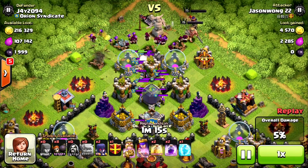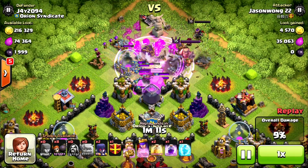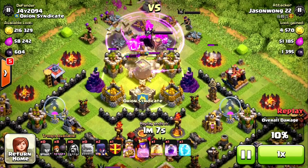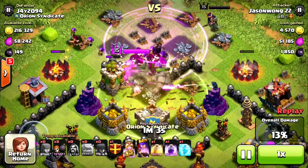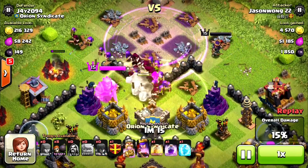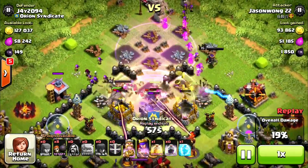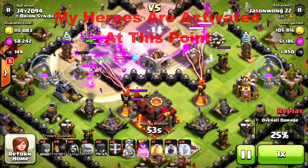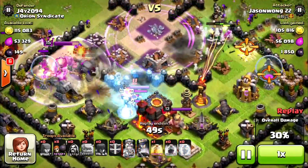He's dropped his king and his queen. He also drops a rage spell to quicken everything up because he wants to get my clan castle troops down as quickly as he can. So my clan castle troops are down and he's moving in for the kill. This is the activation point of my inferno, so all the wizards and witches are going to get taken down, and my king and queen are activated at this point.